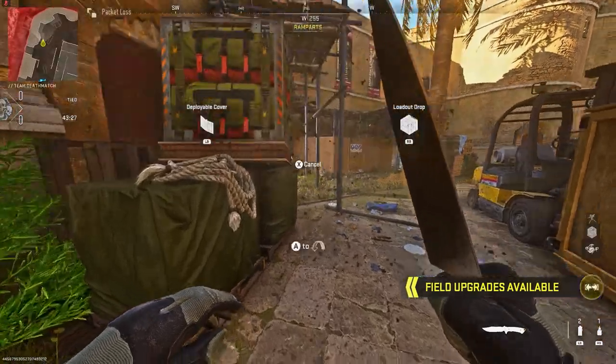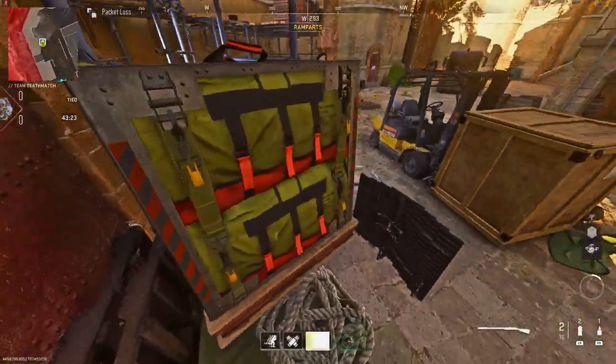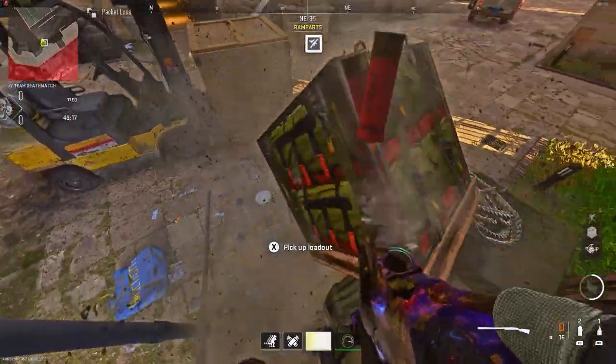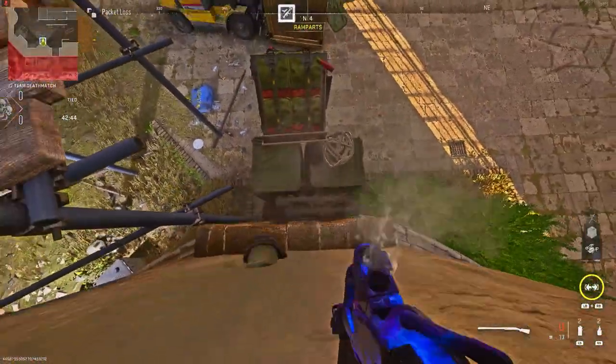Once you throw down the load-up drop you then just want to place down the barricade exactly where I do. You can place the barricade first - it's totally up to you. Once the load-up drop has landed on the platform you then just want to shoot it onto the barricade. After that, you want to try and make the load-up drop as steep as possible so you can walk up it.